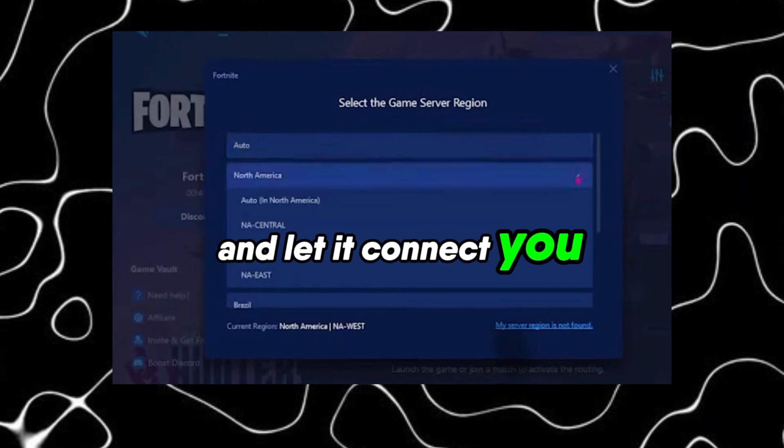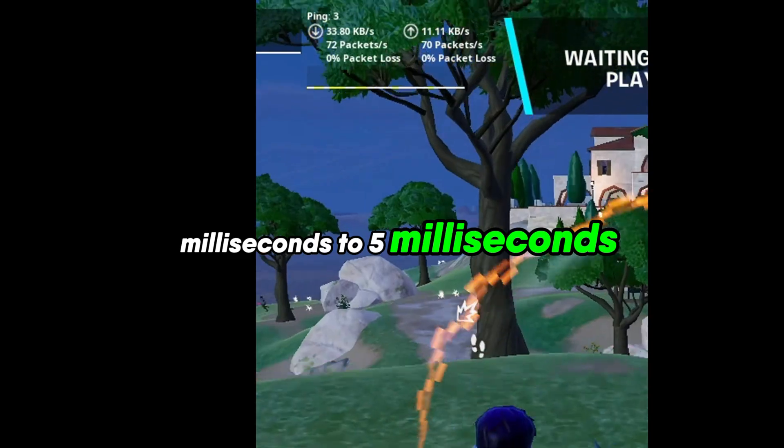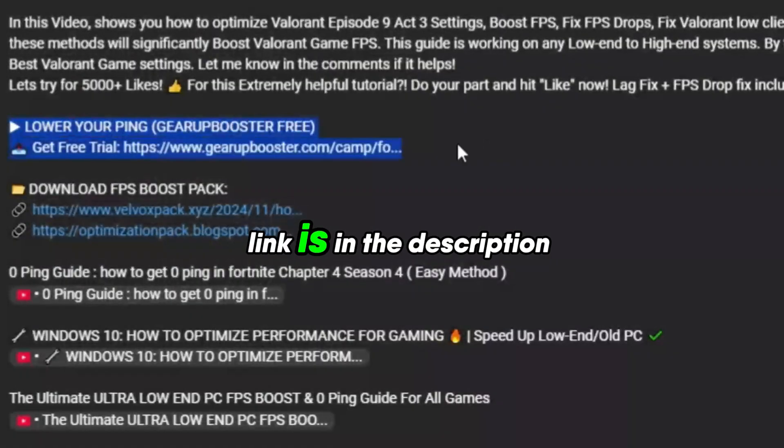Select your game, hit Optimize, and let it connect you to the fastest servers available. In my experience, my ping dropped from 50 milliseconds to 5 milliseconds. Download Gear UP Booster now — the link is in the description.